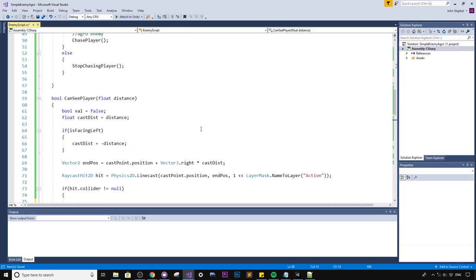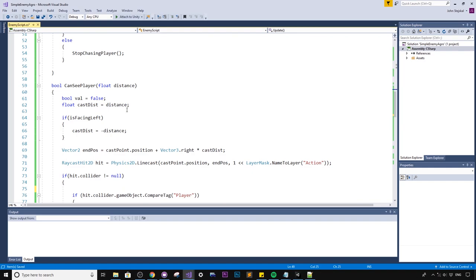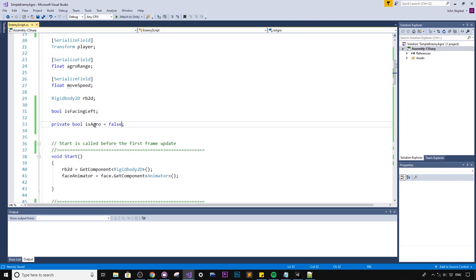I'll add a bool `isAggro`, defaulting to false, declared at the top of the class. In the update, if `CanSeePlayer` is true, set `isAggro = true` and call `ChasePlayer`. If the enemy can no longer see the player and `isAggro` is currently true, we'll delay stopping rather than stopping immediately.